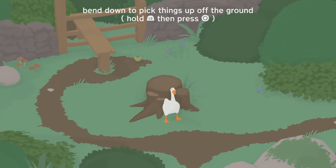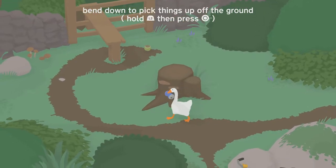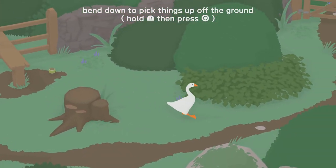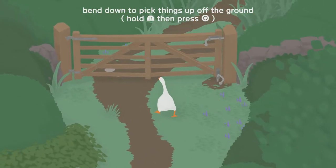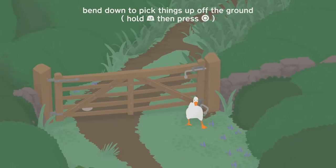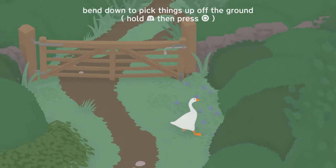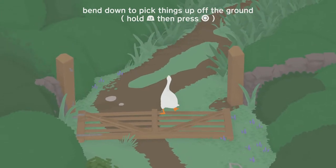Hold circle to use your beak, so that's obviously picking things up. I've got bend down, use beak — okay. Let's just unlock that. Bend down, unlock that. So the gate just falls off.